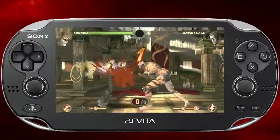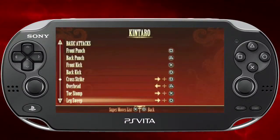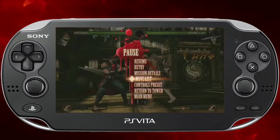Another tip for missions where you play as characters that weren't in the original Mortal Kombat, such as Kintaro, Shao Kahn, or a zombie: hit the pause menu and check the moves list. There might be something cool in there that you didn't think to try.